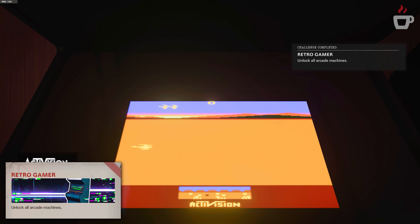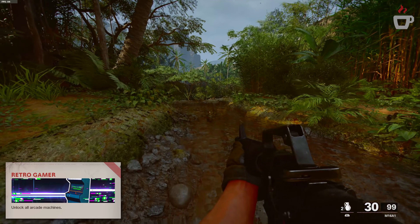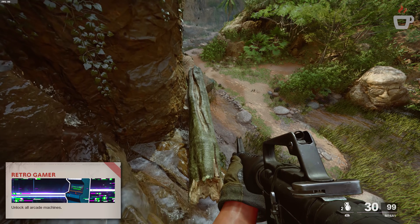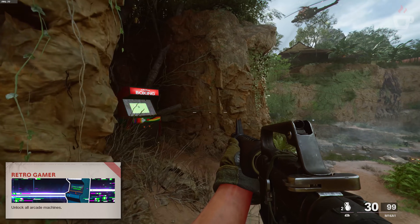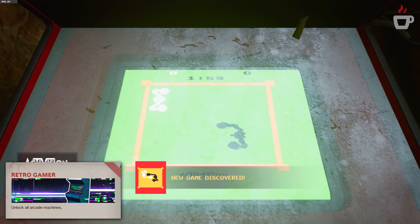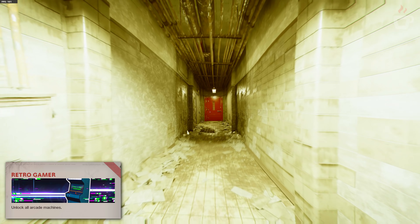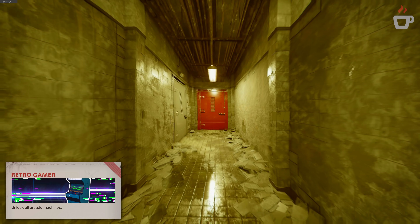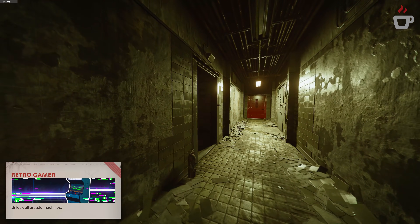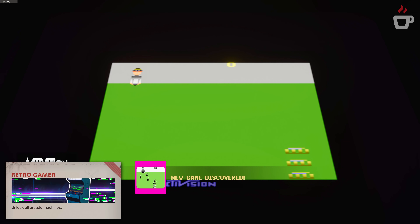Chopper Command can be found in the basement of the Lubyanka building in Desperate Measures, in the back of the server room — you may need to take out two guards with a stealth attack. The final two are in Break on Through. Boxing is incredibly hard to find — it's on the cliff side tucked above where the right fork in the road would be, before the bridge or zip line. Kaboom appears right before the hallway stops extending during the adrenaline shot chase sequence — there's an open door with the final arcade cabinet inside.